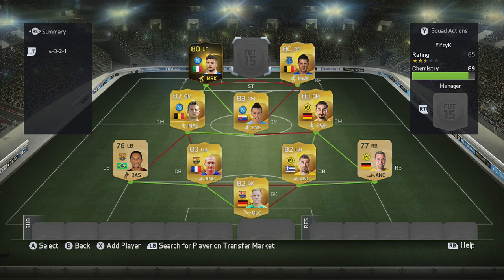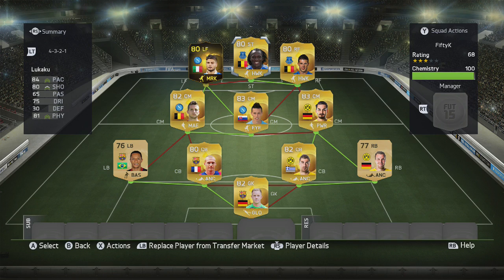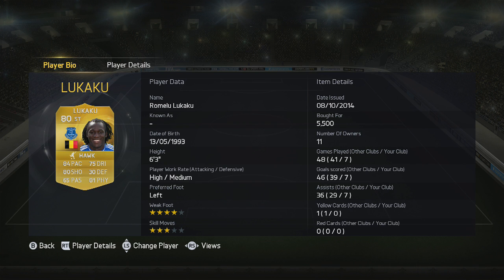We need a battering ram up top, and we're going for Lukaku. I know I've used Benteke before and people say use Lukaku — well, Lukaku is definitely outstanding. He holds the ball up, brings others into play, can finish and get you assists as well. Can't go wrong with this guy.